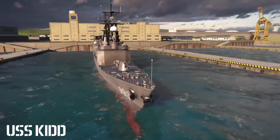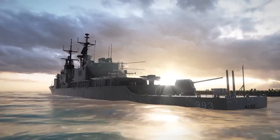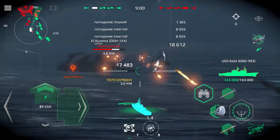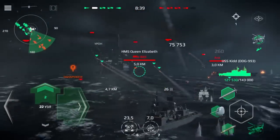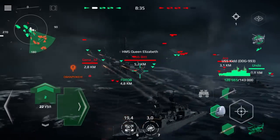On the second tier, we added the USS Kit, available for purchase for dollars. This American destroyer has two cannon slots, a missile slot, a torpedo mount, and a helicopter. And also four impressive points for air defense. We also installed a new MK-26 air defense missile system on this destroyer.